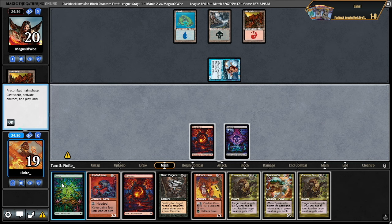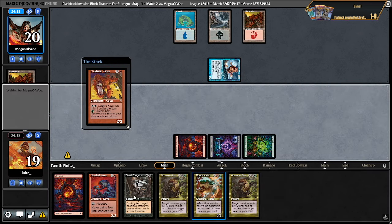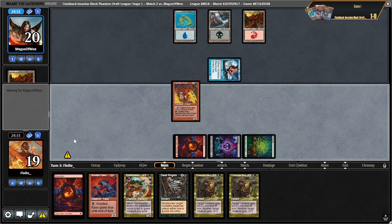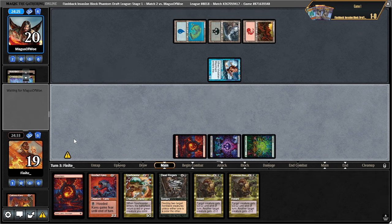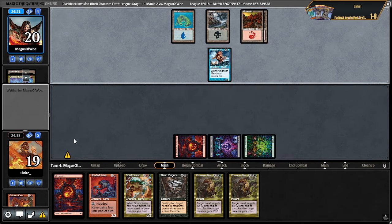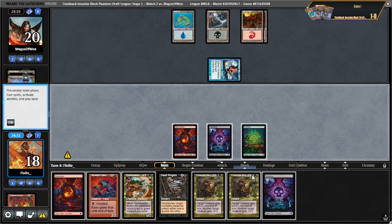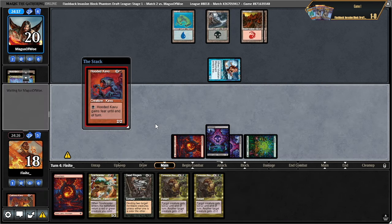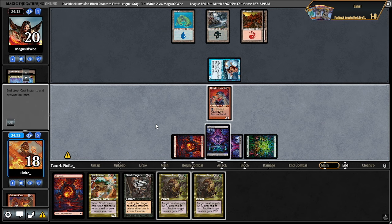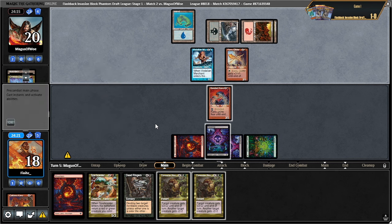Let's go for the caldera here. We might be on spark caster bounce itself potentially, but probably not — our hand is so insane. This thing's dead — that's okay. They're probably on just all interaction, seems like at least. Kavu glider — okay, card's fine.